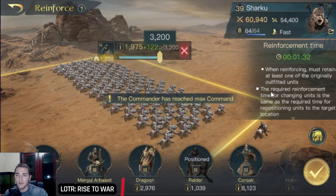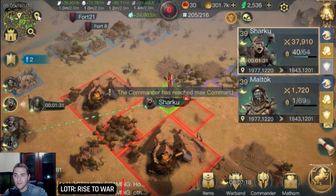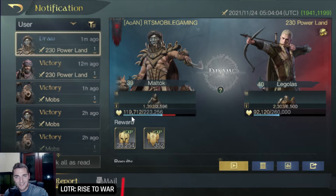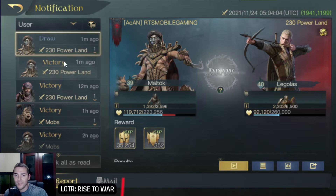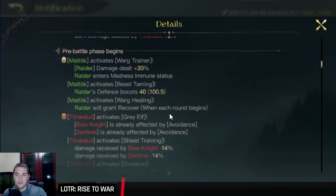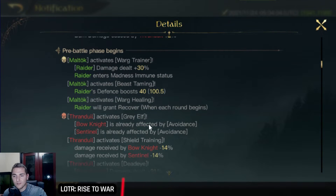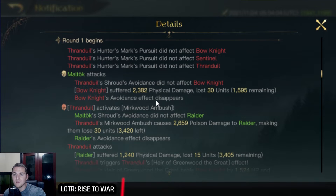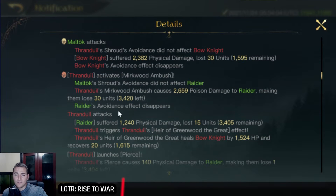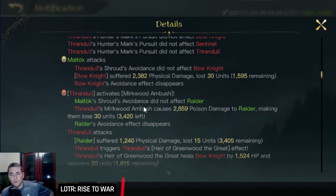Get excited — Sharku is going to be maxed out in one minute and 31 seconds, so we have a minute and 31 seconds to kill. Let's go through this report. We have two reports to look at. In the first report you can see clearly the plus 30 damage, the nice defense — very, very nice. The raider is going to punch them in the face here. It looks like my shroud did not save my raider unfortunately.